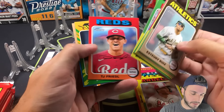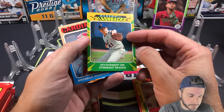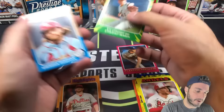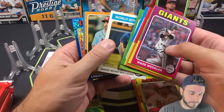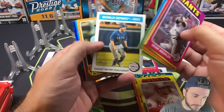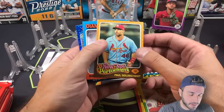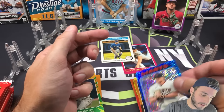Michael Harris, TJ Friedel, Baseball Flashbacks — the color design is really interesting. Tom Seaver on the Baseball Flashbacks. There's a white-bordered card — I'm going to set that aside because it might be something. New Age Performers Paul Goldschmidt, and there's a blue sparkle Logan Webb. Sharp-looking card.